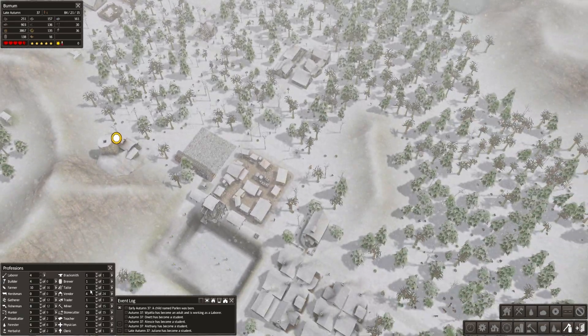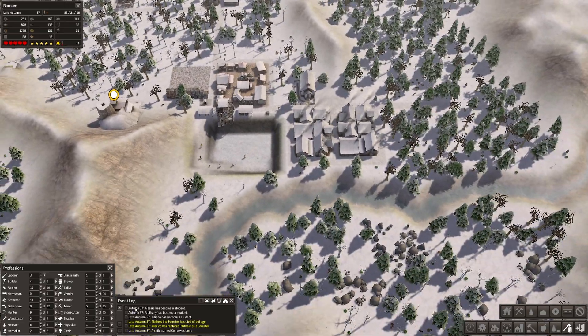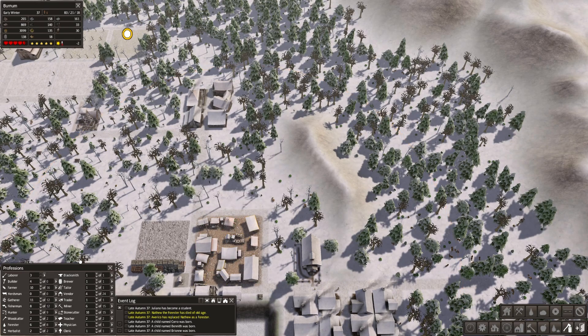A few builders. Matthew died of old age. So what do we need more people on? Stone cutters, miners — I think that's okay. Vendors? Not really, I think. The markets seem to be holding up fine.